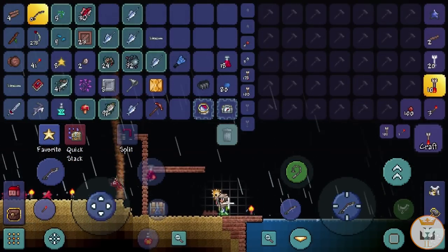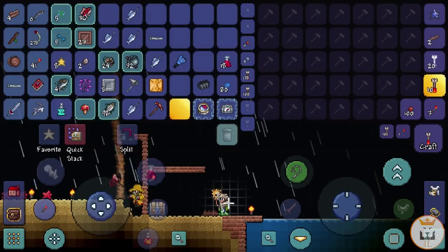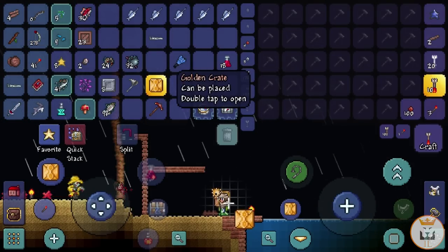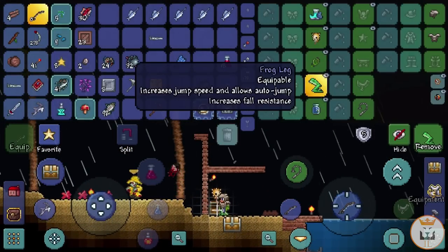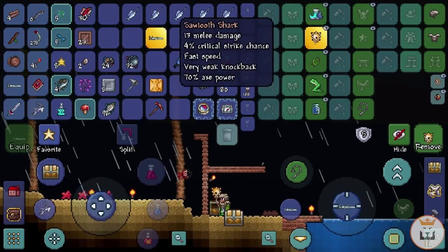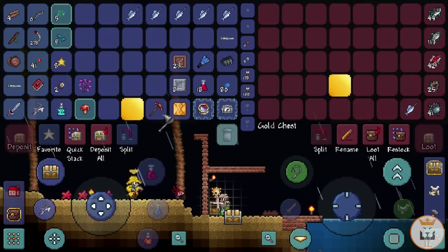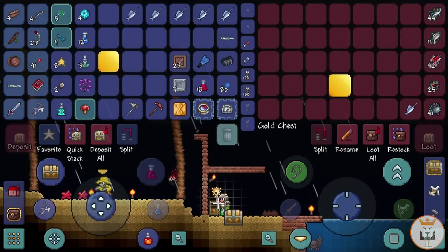Let's open one iron crate and see what we get. We got a Mining Potion — and master bait, that's awesome. Let's open a wooden crate — we got three silver, six, and journeyman bait. We'll quick stack everything we don't need and leave the super bait in storage, with the journeyman bait as well.